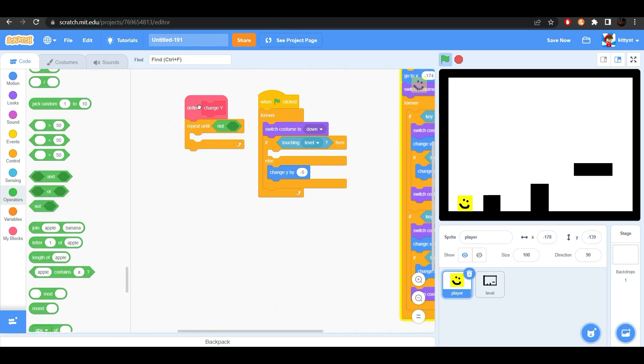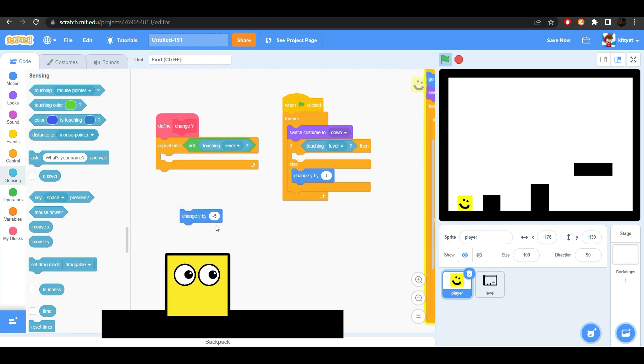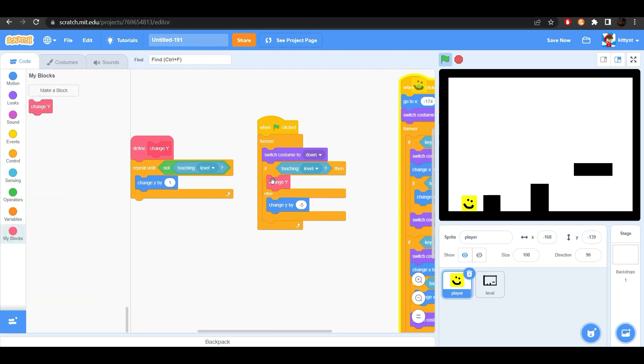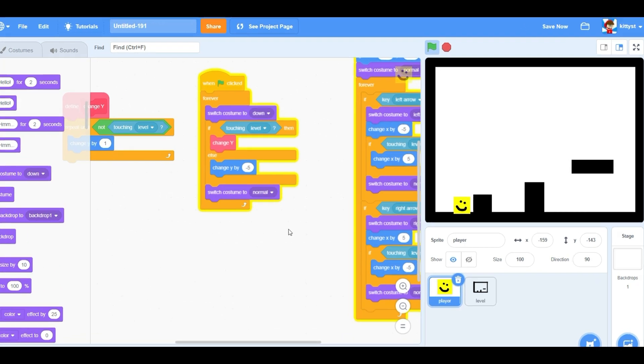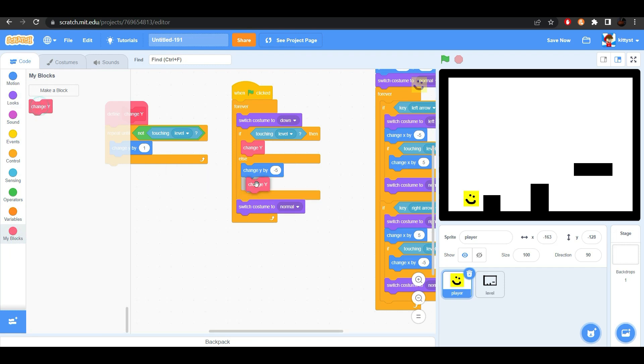Let's put repeat until not touching level. We are going to change the Y by 1. And let's switch the costume to the normal — I just like calling him Bob. Why is he doing this? Well, because when our player moves minus 5, he's going to be here, but then we're touching the level and he'll move here. But then we're not touching the level, so he's going to keep going — this constantly happens. So to fix this, put the change Y after we do minus 5. And now, as you can see, everything works flawlessly.